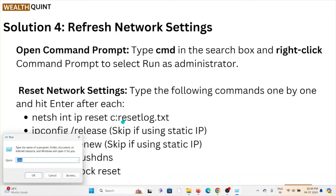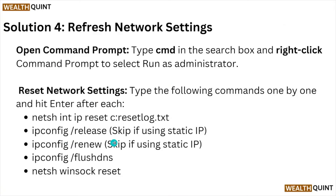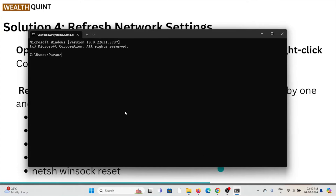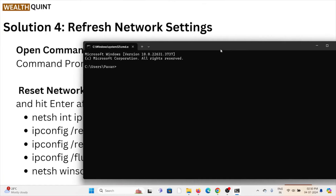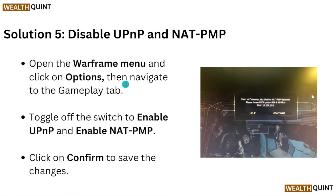Go to the Run dialog box and type 'cmd' to open Command Prompt. Type all these commands one by one — type the first command, hit Enter, then type the second command and hit Enter. Solution number five: disable UPnP and NAT PMP.